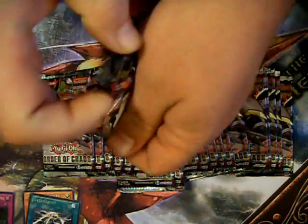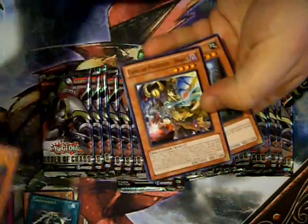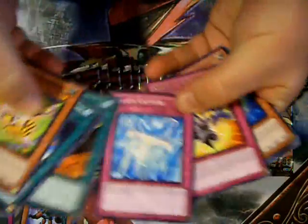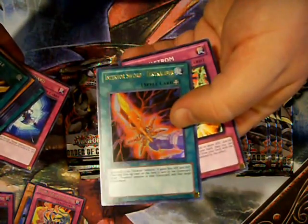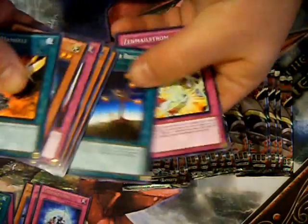I'm going to go quickly through to the hollows this time around. Let's see if I can make this a fast box opening. Just a rare. See how fast I can get this box done. Just another rare. Looks like we're about three packs in. Oh my god — that Insector Sword continues to haunt me. First ultra rare of the day.